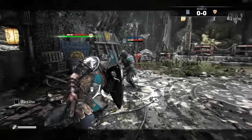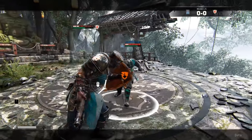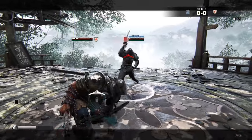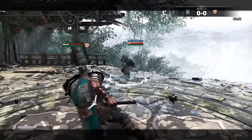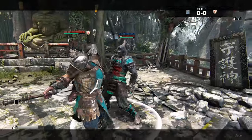One of the biggest flaws I see with the Conqueror is that he cannot feint his flail. It does make sense — when you launch a flail you cannot really pull it back — but he is really weak because of that. If you are playing against a good character that is constantly parrying you, you cannot really force him to attack you.